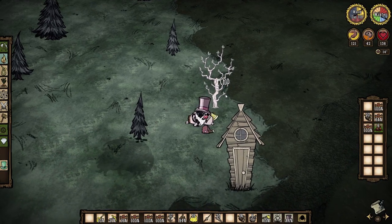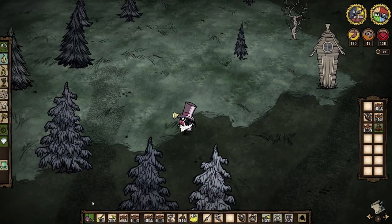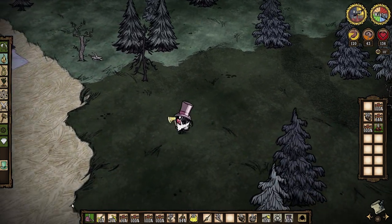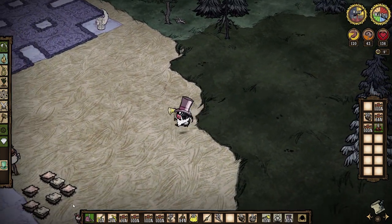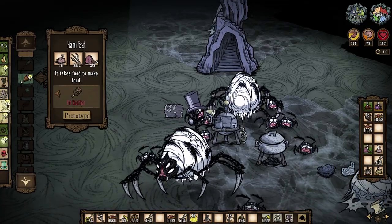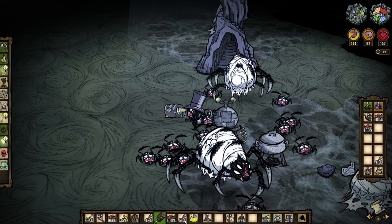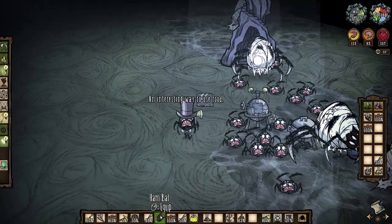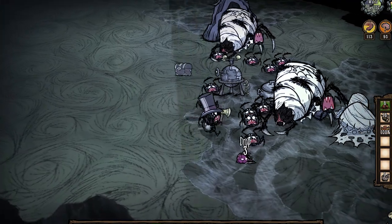This doesn't sound like much, but I can do more with this pig skin than you might think. Firstly I can trade in the pig skin and meat for gold at the pig skin, which makes gold renewable. Secondly I can craft a handbat using the meat and pig skin. We will use this good weapon to go kill the ancient guardian in the ruins because I want to kill something.